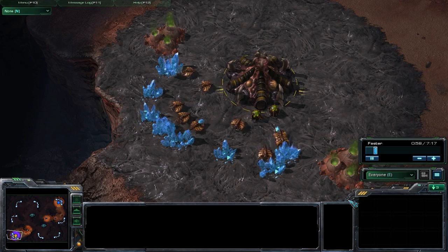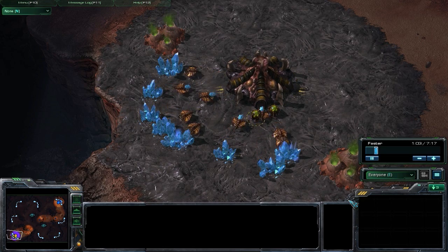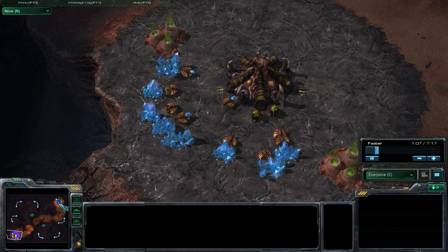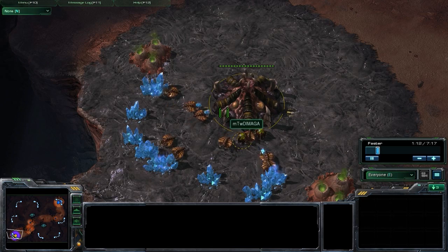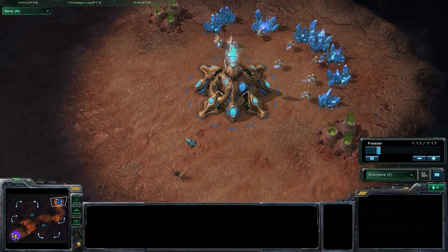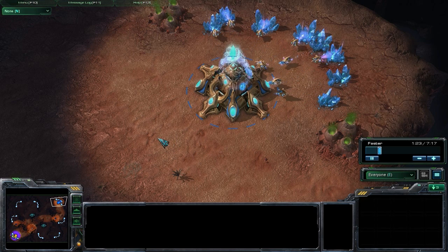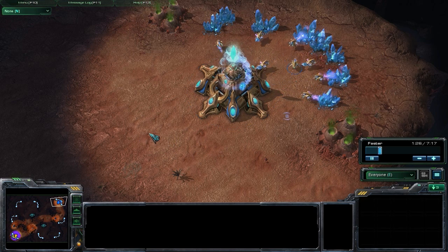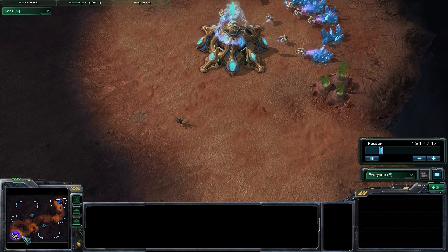We're going to take advantage of the fact that he's not putting pressure on us and that we have free reign to do what we want. We're going to use that opportunity to play aggressively and put pressure on him. That's something you always want to do — if your opponent is leaving you alone and letting you sit in your base, push out, put some pressure on him, make him uncomfortable, and put them in a situation that's going to throw them off their build order and their game.